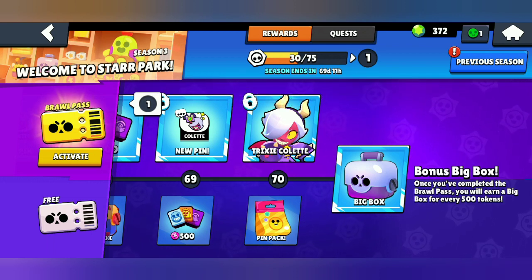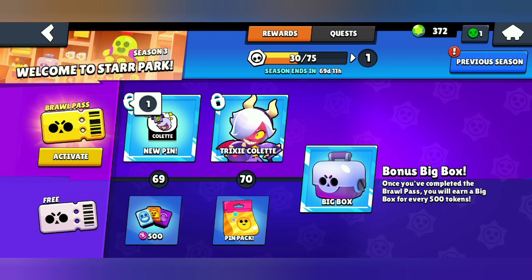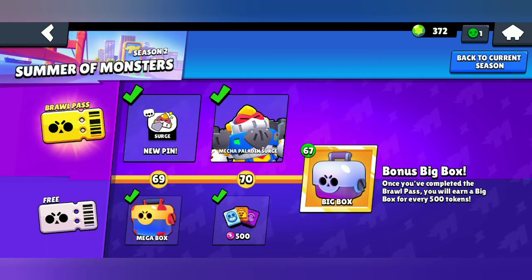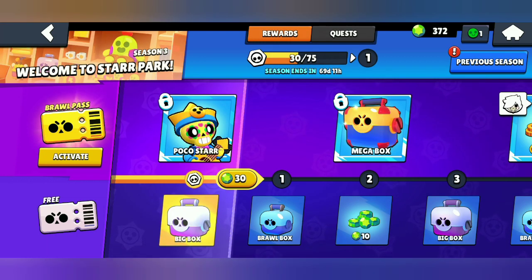To get the Trixie Colette skin, we just have to complete all the quests till the 70th tier. We have 70 days, which is a lot of time to complete the whole Brawl Pass, and we'll surely be collecting all the rewards. After completing the 70 tiers, we'll be getting bonus Big Boxes for every 500 tokens. In the previous season, I had 67 bonus Big Boxes.